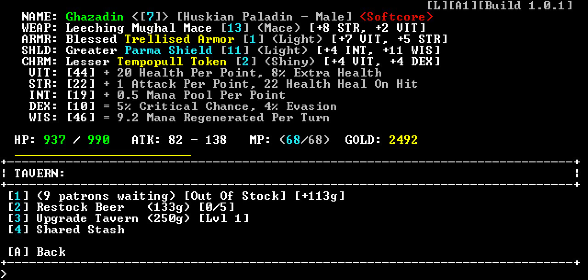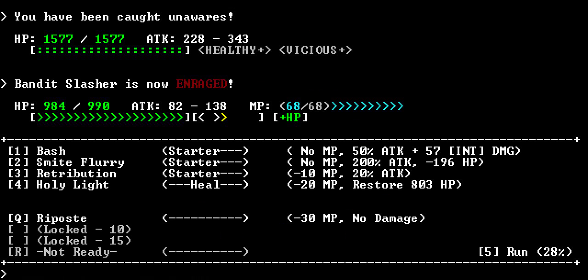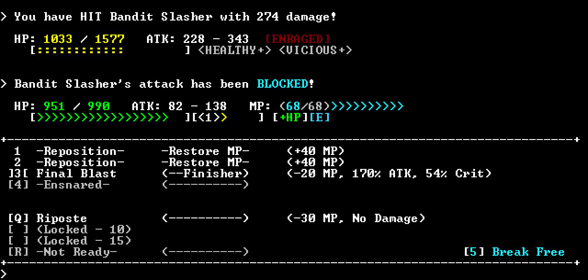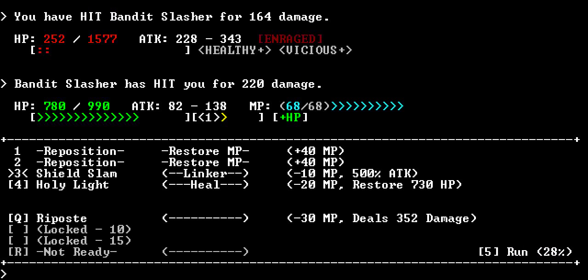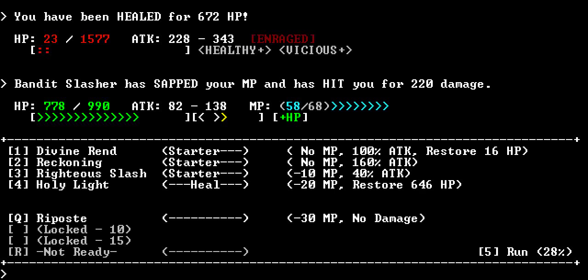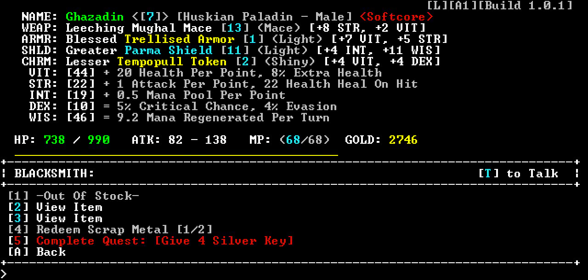I wonder if I have to upgrade the tavern to get a better price. When you upgrade the tavern, it increases the number of patrons I believe, as well as how much beer you can keep in stock. So it pays to upgrade your tavern. But right now beer costs more than it would give me in return, so I'm not a fan of that. Let's try the camp again. Here he is - Bandit Slasher. I am also ensnared again. Goddamn. Keeping my health down and I'm not a fan of that. Let's go to the blacksmith and hope I can afford what he's got this time.